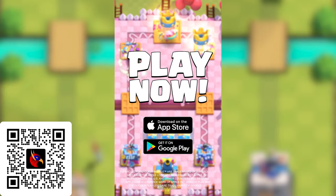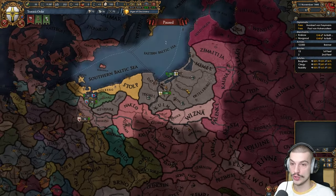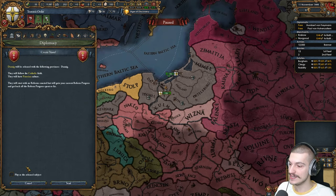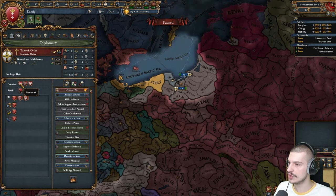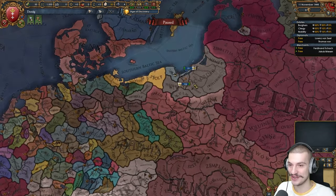Now let's jump in as Danzig. Here we are as the Teutonic Order — November 11th, 1444. We go right here, create a subject from our provinces, and release and play as Danzig. We will only get the province of Danzig. The Teutons' rivals are Denmark, Lithuania, and Poland, so I think it'll be pretty easy breaking free from these guys.